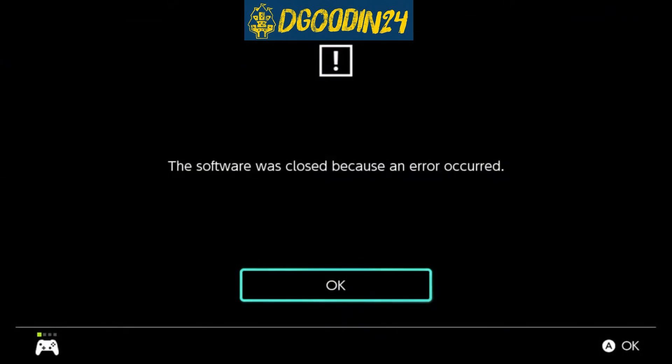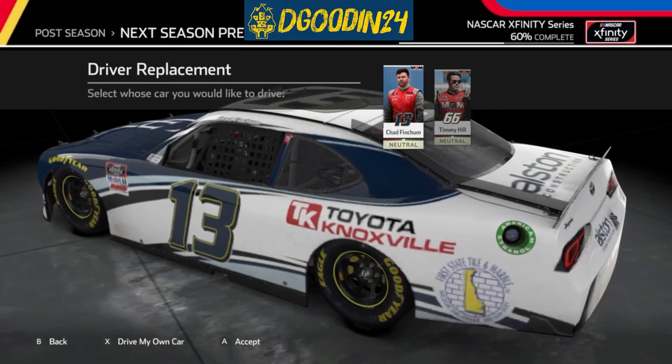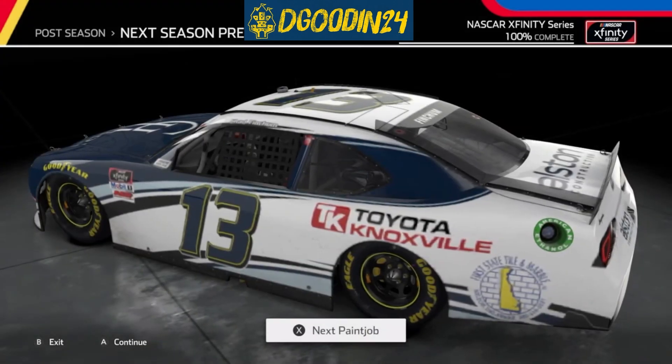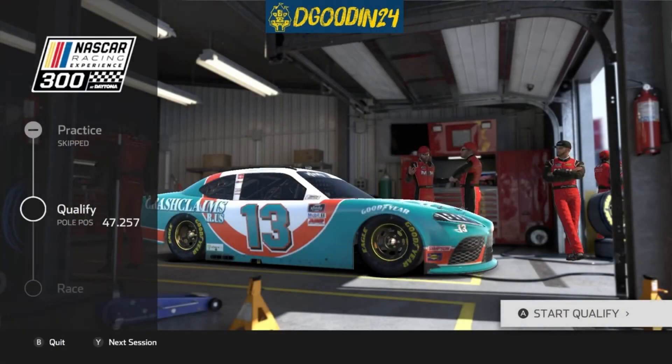I'm on my second season of the career mode and things really started going off the rails in the off-season. I got second in the championship, I had an offer to drive for MBM, and after that Colleague Racing offered me a ride in one of their cars. So I had two contract offers for Xfinity. I selected Colleague — the five-star, competitive car. No disrespect to MBM but they're a three-star car in the game and they're terrible. I chose to take over their number 10 car and the game crashes.